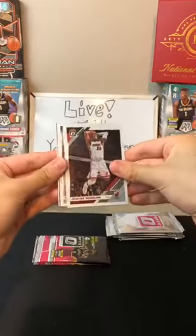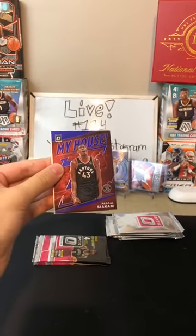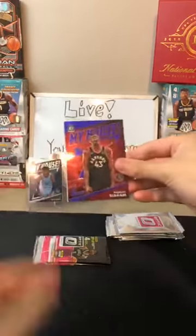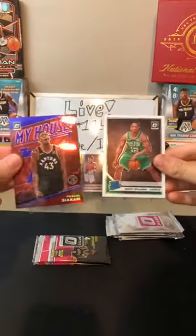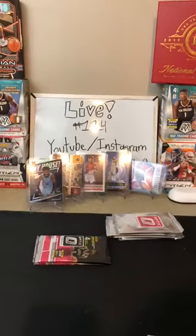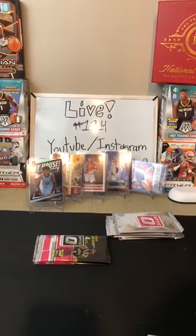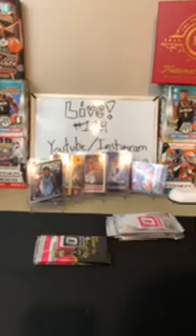Justice Winslow for the Heat. Eric Gordon for the Rockets. Purple My House Pascal Siakam for the Raptors — nice card for the Raptors. And then a Grant Williams for the Celtics — another rookie. Fair amount of purples. I feel like we need a Zion now too, just to round it out.